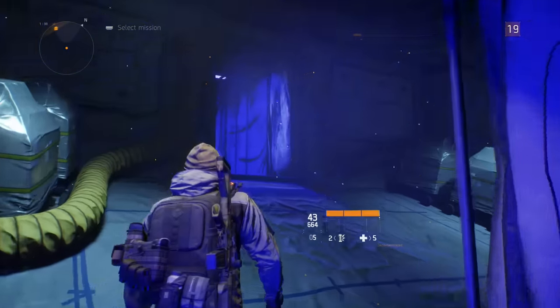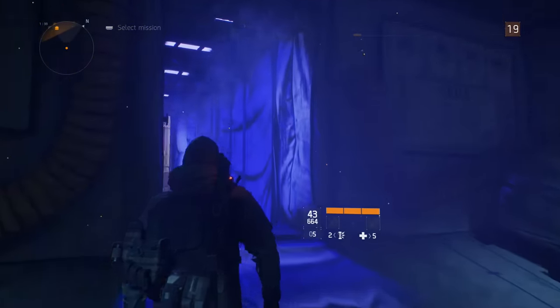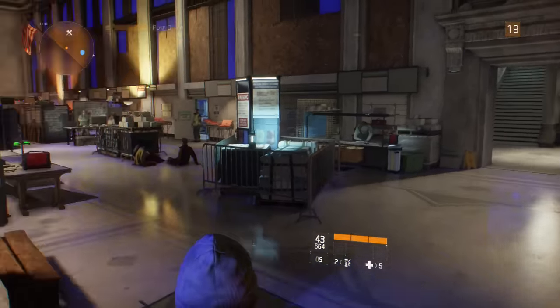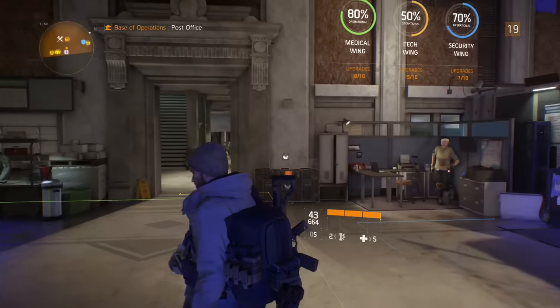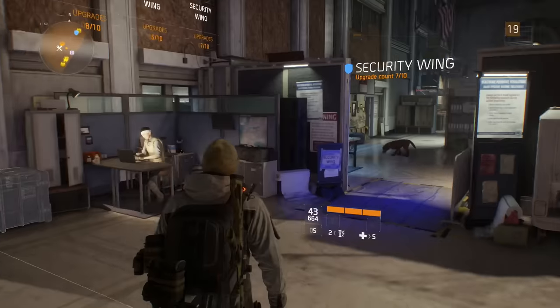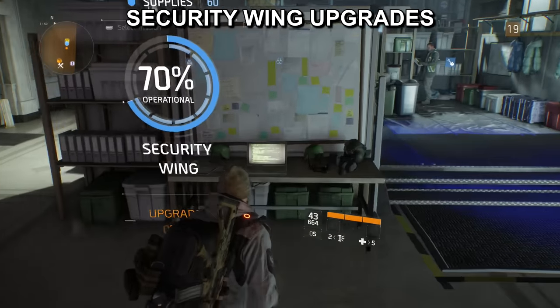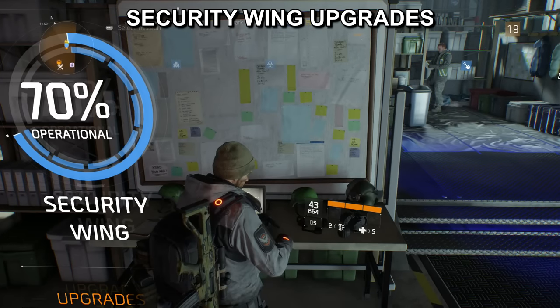Here we are at the base of operations. If you want to get the best out of your gear, you're going to want to know what unlocks in each wing will best serve these purposes. Let's start off with the security wing and what upgrades we can unlock to help us in acquiring gear and help with crafting and calibrating.